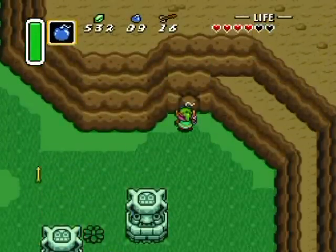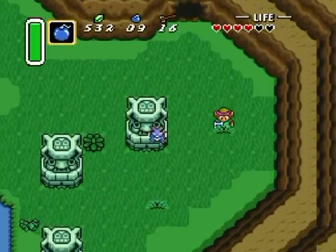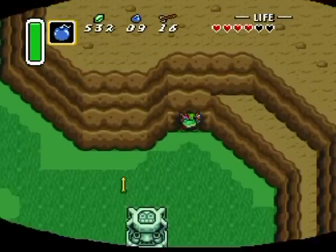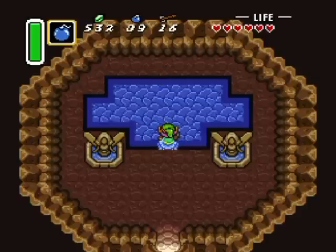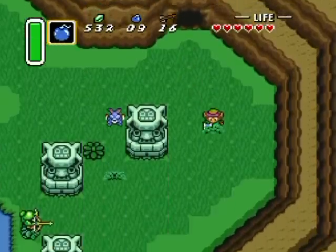By the way, these bunnies hopping out of the grass are called Topo. You can do something with them and get something out of them — I think it's something like you cut the grass all around them and you pick them up out of the grass. I'm going to try that really quick. There's a fairy fountain in there, but let's try the Topo trick.